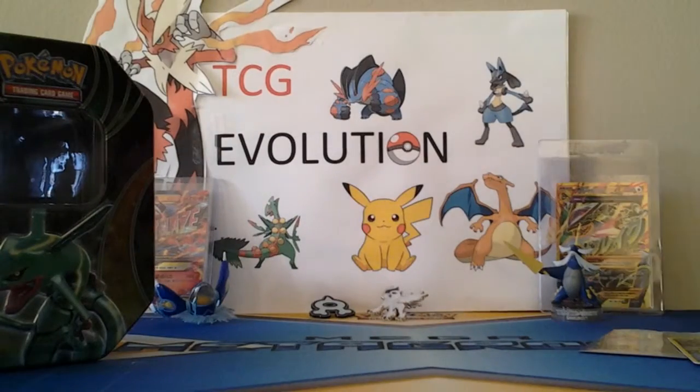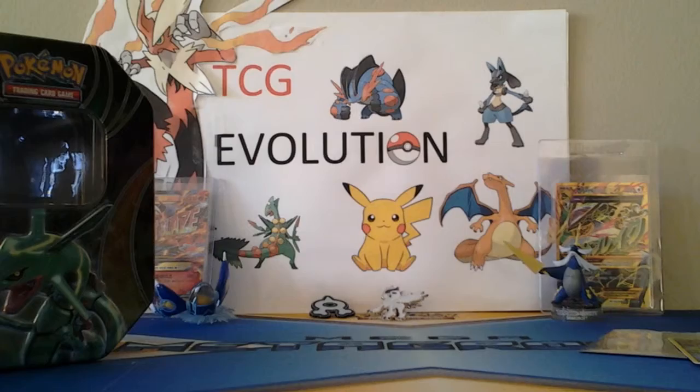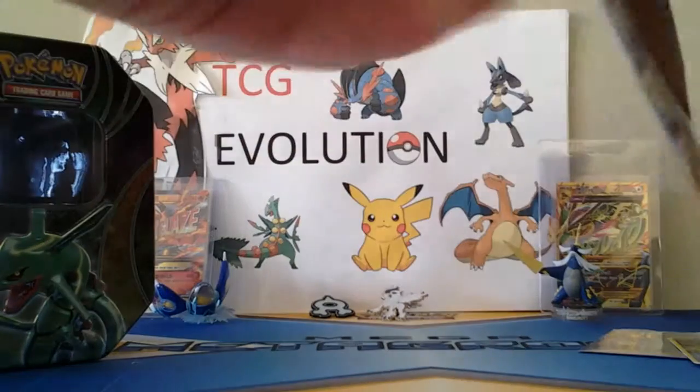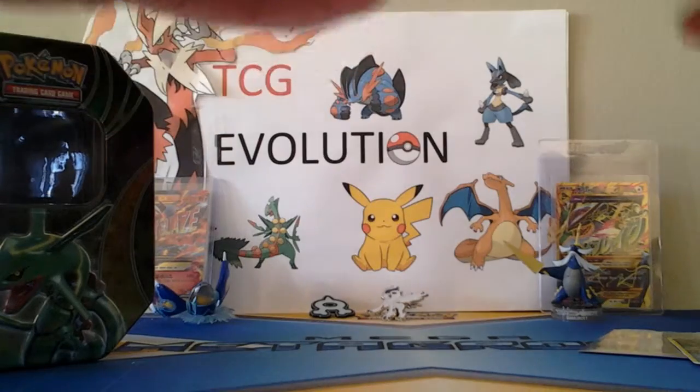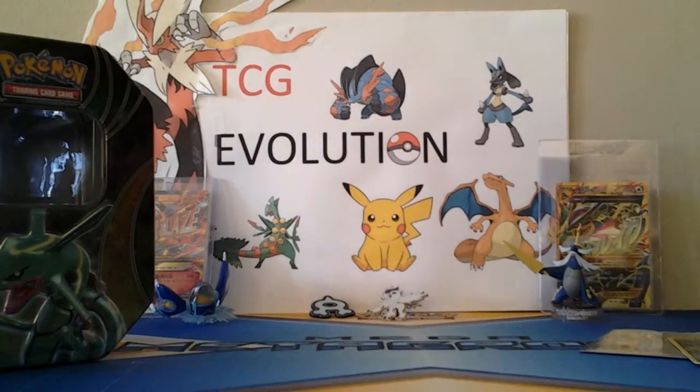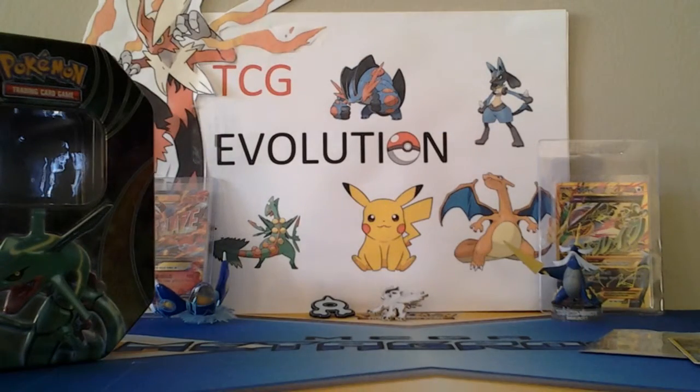Next pack is Roaring Skies. And to celebrate that, we got the Mega Rayquaza on top of it, so that's really cool. Stay tuned — we just got word from Amazon that our Ancient Origins booster box will be coming in on Tuesday. So that will be amazing.